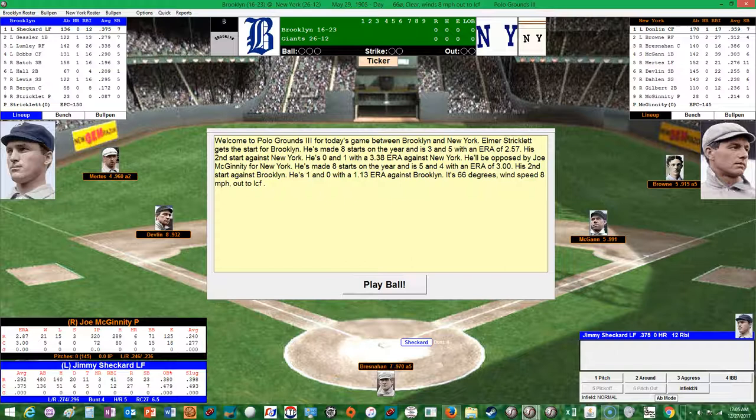Welcome to Polo Grounds for today's game between Brooklyn and New York. Elmer Stricklett takes the mound for Brooklyn. He's made eight starts on the year, is three and five with an ERA of 2.57 — his second start against New York, zero and one with a 3.38 ERA against them. Joe McGinnity will be on the mound for New York. He's made eight starts, is five and four with a 3.00 ERA — his second start against Brooklyn, one and zero with a 1.13 ERA against them. It's 66 degrees, wind speed 8 MPH out to left center field.